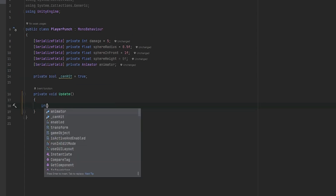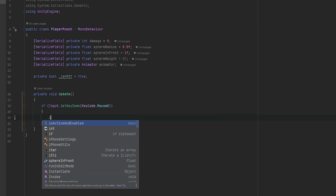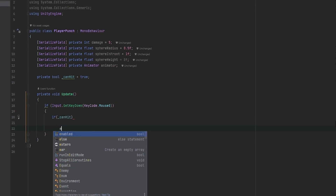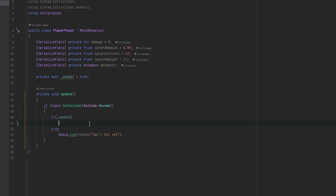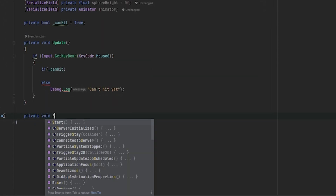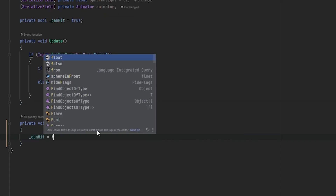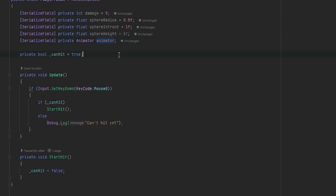Let's set up the Update loop with a very basic input: Input.GetKeyDown with KeyCode.Mouse0, which is the left mouse button. Opening that up, we check if the bool is true — if _canHit, we proceed; otherwise we can Debug.Log 'can't hit' which is useful for testing. In the can-hit branch we call a new method called StartHit. In StartHit, we first set _canHit to false to make sure we can't hit twice, and then we go to the animator and trigger the animation.